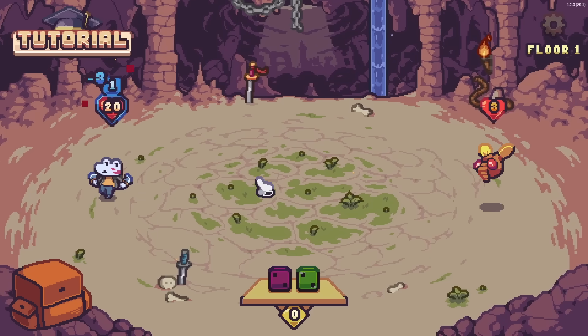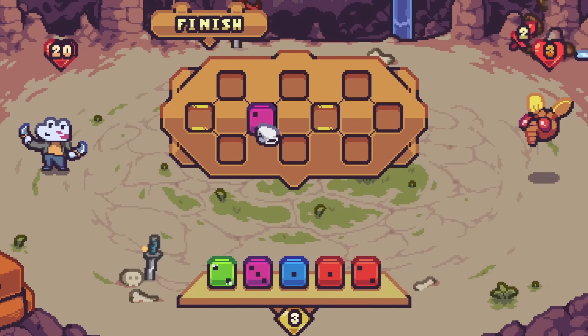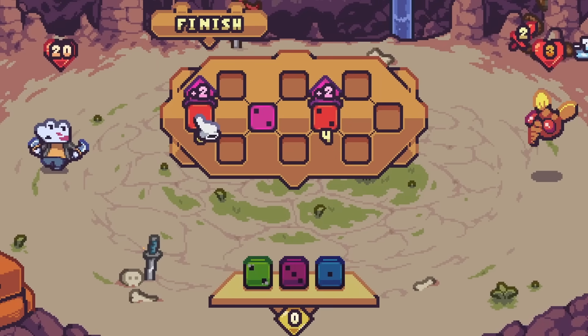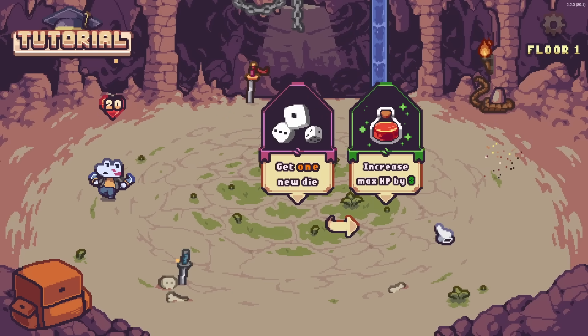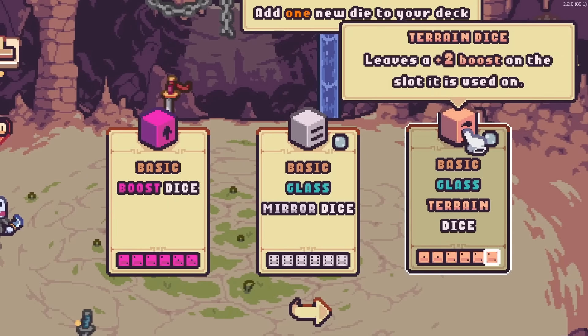We finish that turn, he does his thing, and then the fly does that thing to no effect. We have some more boost dice — this one boosts dice two slots away, so we can put one attack dice here and another attack dice over here. It's a little bit of overkill, but that's what we're here for. Just slice them up and then we can move on, getting a new dice in the process, like some terrain dice that leaves a plus-two boost on the slot it's used on.